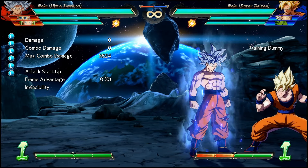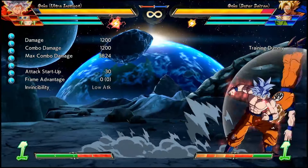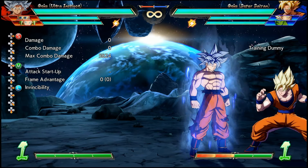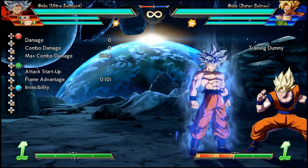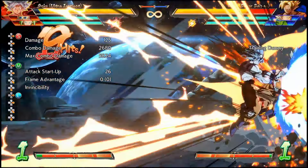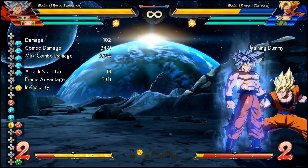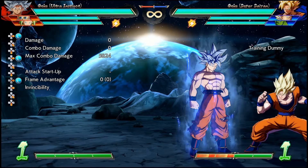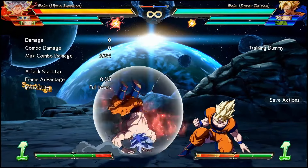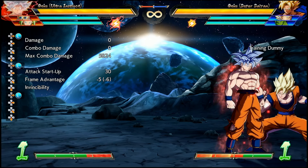Furthermore, on hit, even in the corner, you're not able to link it to any normals. The only link I've been able to find in the corner is to his Autonomous Fist, which is enough since you're in Sparking and can cancel into other special moves to extend the combo. It's also very much worth mentioning that you can't special cancel Unrestrained Will on block, so there's no going into his special moves to jail into plus frames with his quarter circle back light.